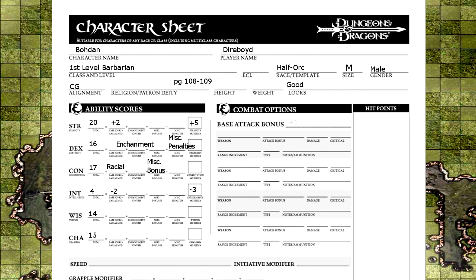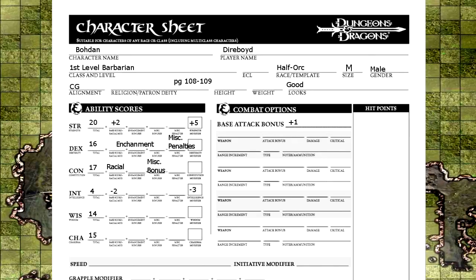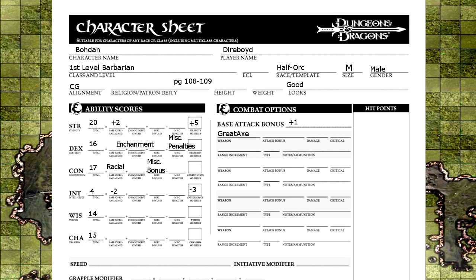Next up is combat options. Your base attack bonus is what you add to your d20 roll to try and hit a target. There's a chart for every class within the book that lists what stats and abilities you gain each level. All you need to know right now is the base attack bonus. Write it down and choose a weapon — there's an example starting kit for each class. For melee weapons like the greataxe, you add your base attack bonus plus your strength modifier. The extra one is for a feat that I'll explain later. This gives us a total of seven, so our attack bonus with the basic swing of a battleaxe is 1d20 plus seven.